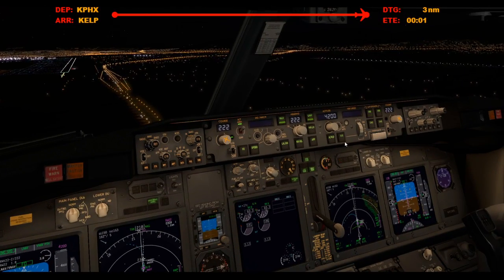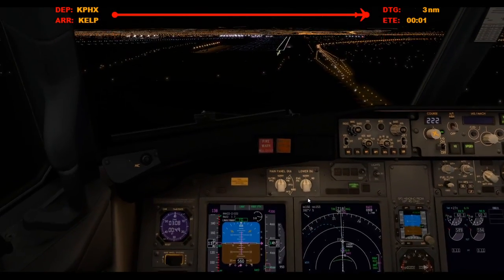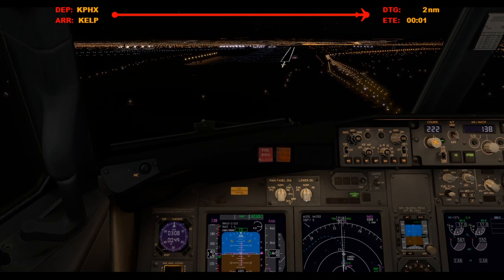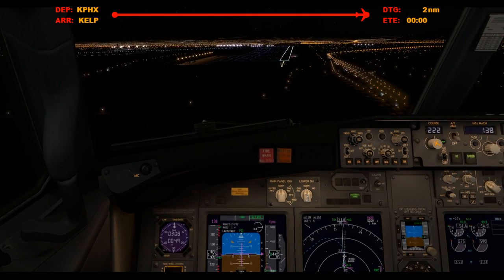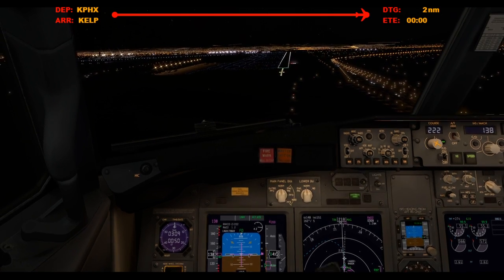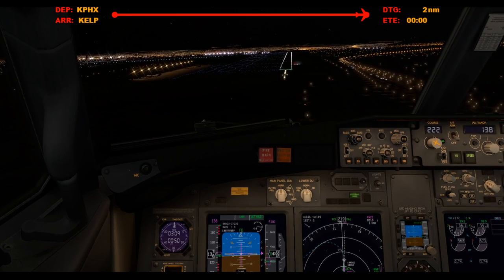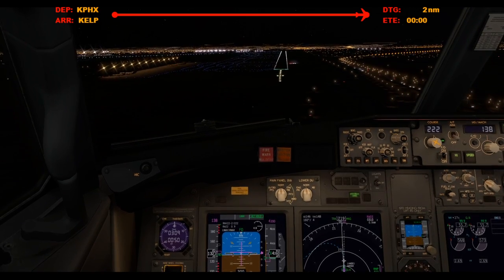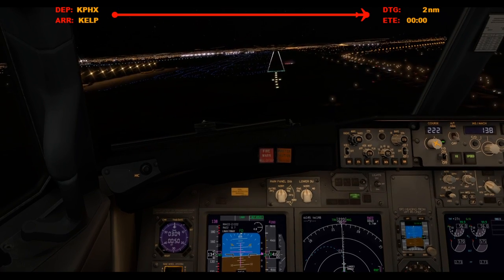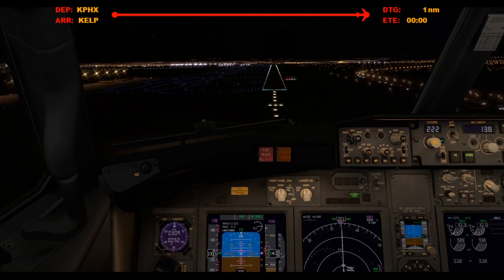Green light, green light — you're down, greens are on, cabin's notified and we're clear to land. Alright, my aircraft. Left, 500. 400. Approaching minimums — I forgot to say go-around altitude. 300. Minimums, landing, landing. Watch our speed, 200.